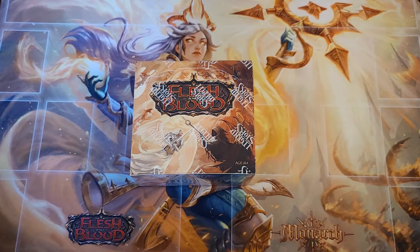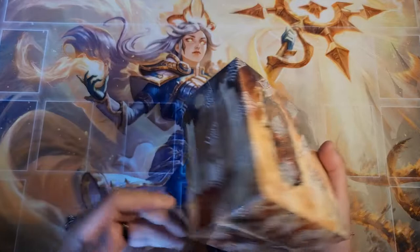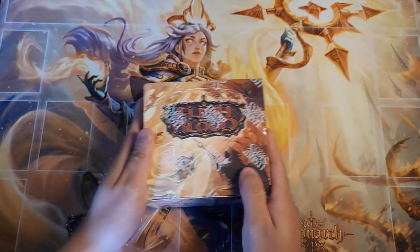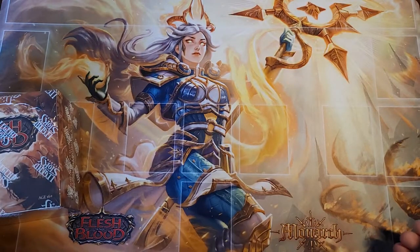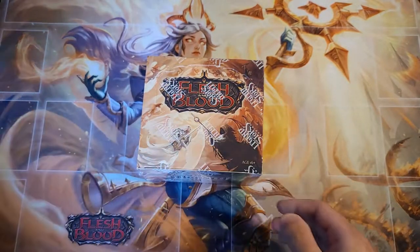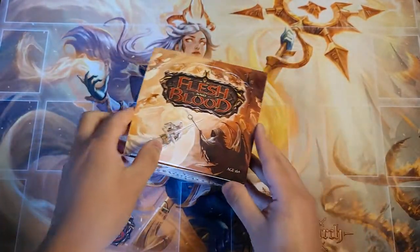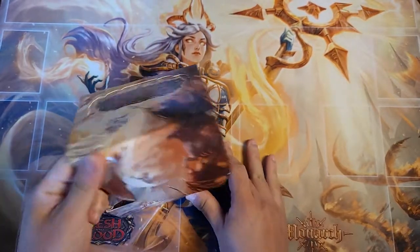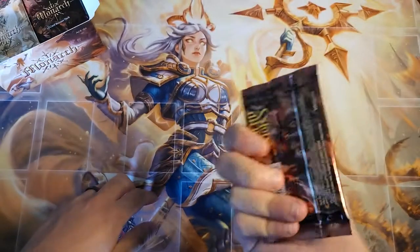What's up everybody, my name is Jump, welcome to my channel. Today we're going to do another box opening of Monarch Flesh and Blood First Edition. Check out the new Illuminate playmat from the Rudy bundle — that is very gorgeous. Let's get this started, cut that open.